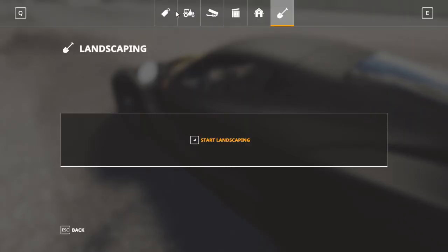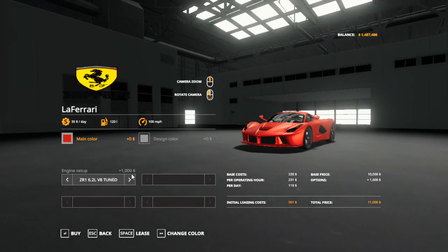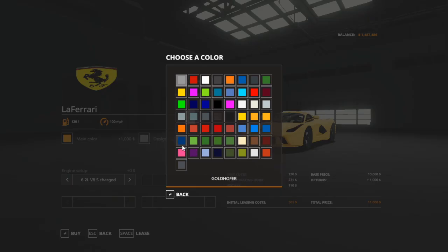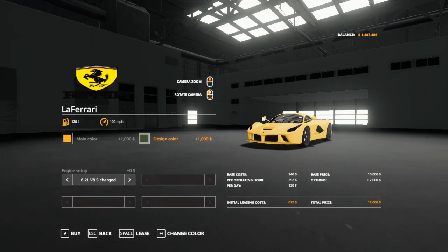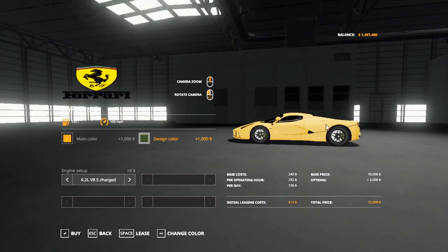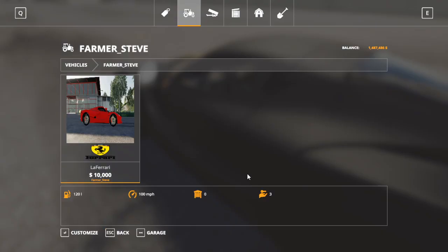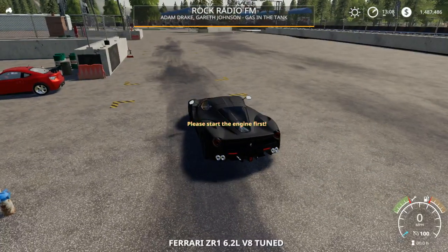Let me show you quickly in the shop what it is. This is the LaFerrari - it comes in two colors, two engine sizes, multiple colors. I will change the name of that for the brake calipers. As you can see. And that is it, so we're going to start in this one.